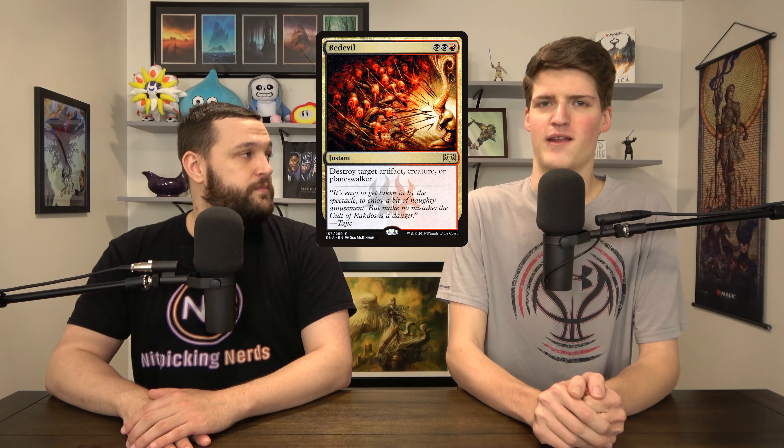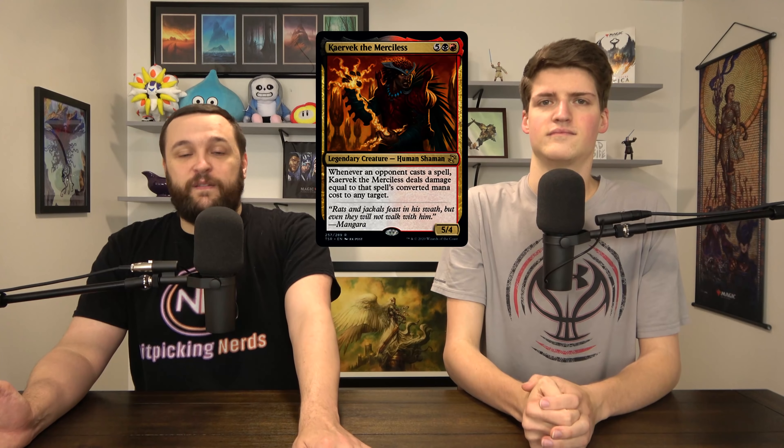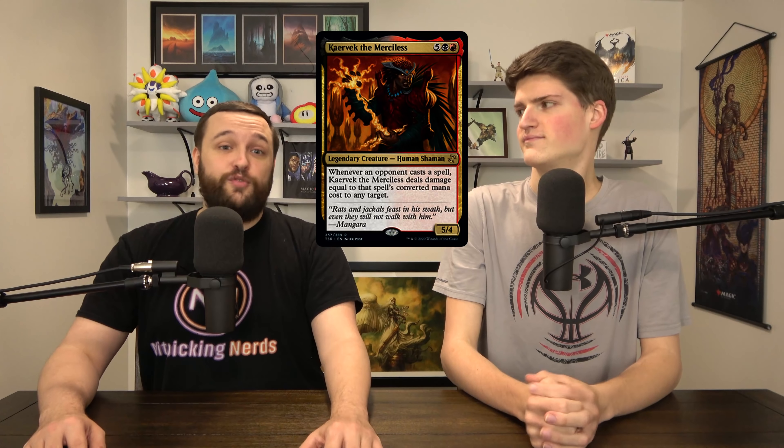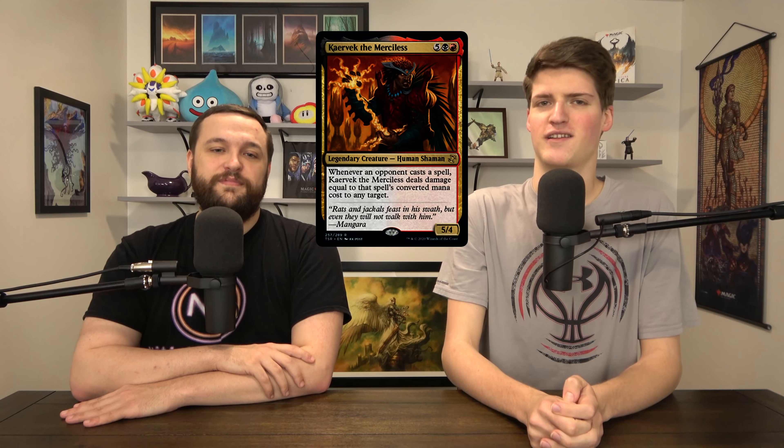Now for the cards we cut — most of them you can match directly to the cards we added. Soul Shatter replaced Bedevil: we really don't like Bedevil at all in this format — it's too slow, 3 mana destroy target creature or artifact isn't what we're looking for. We cut Caravac the Merciless — seven mana is just way too much. We added more burn when taking this out, and if you compare it to Conrad, it's no contest.